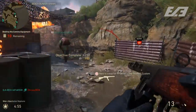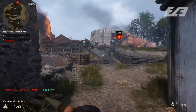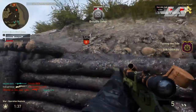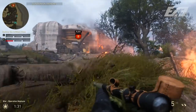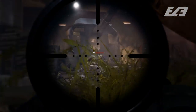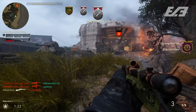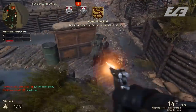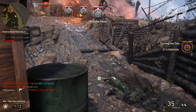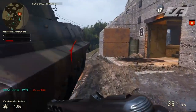Yesterday we recapped everything that changed, and that was an absolutely massive update in a massive video. Today we're going to be taking a look at not just a recap but a power ranking for the new weapons within Call of Duty World War 2. We're not going to cover the two melee weapons — the fire axe and the claymore sword — simply because they're reskins, but as for the others, where do they stack up? We're going from worst to best.